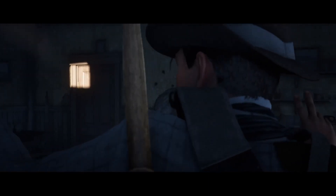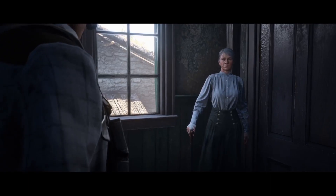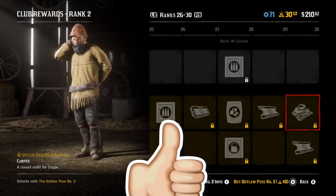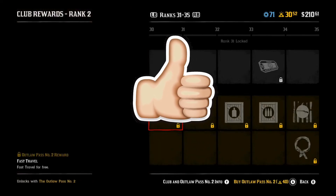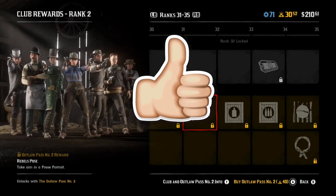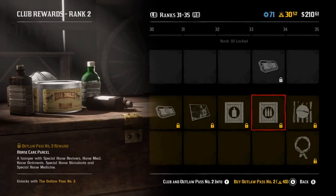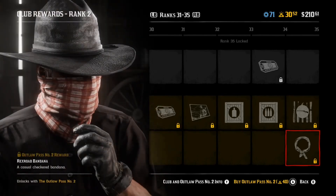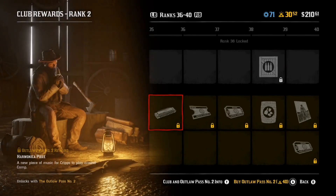I wanted to keep this video nice and short and straight to the point. The question you're all probably thinking is: is the Outlaw Pass Number Two worth it? I think yes, it is worth it. One — you can get all your gold back plus treasure maps, so that's even more gold. Two — you get a lot of money out of this one too. Three — there's a lot of XP, so if you're trying to rank up, this will help a lot. The clothing is great and the horse masks are great too. There are also a few emotes in here, but I can't really tell if they're good yet since it's just a picture of them.